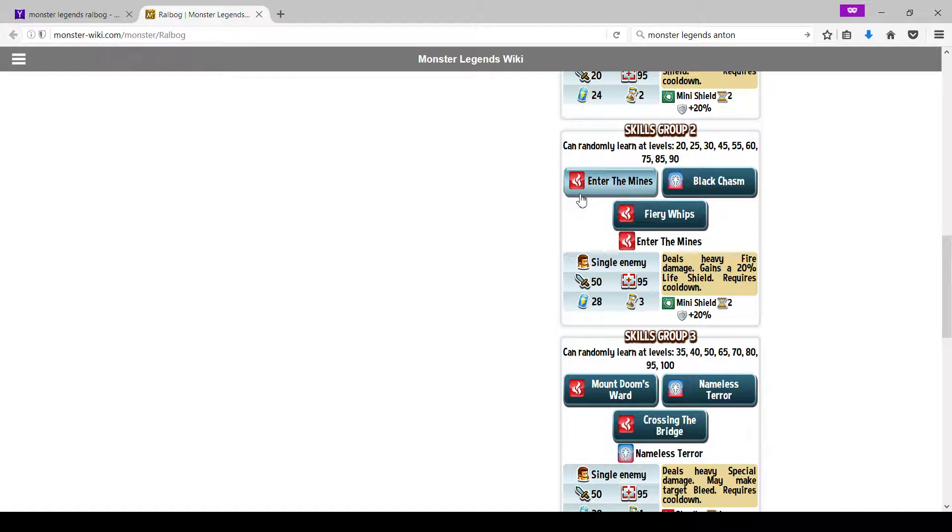For partners, you want anything that keeps Ralbog alive longer. Bashed is basically his best friend — the shield providing and double life means Ralbog will be out for a really long time. In one of my videos I used a team comp with Calic, Ralbog, and Bashed. The main thing that counters this setup is if your opponent uses Time Miran's loop damage, but that's one of the only situations where you're actually in trouble. Any barrier or shield-giving monster is extremely valuable here.